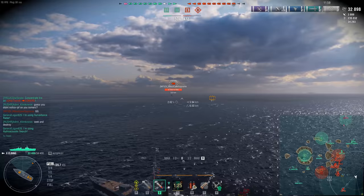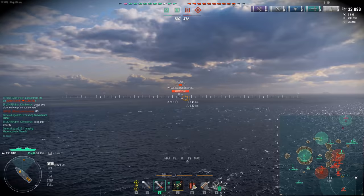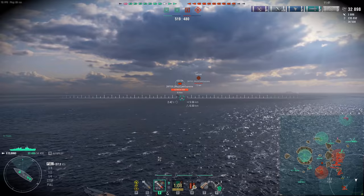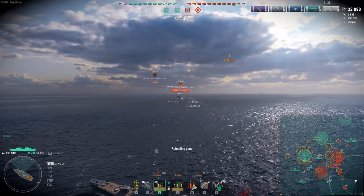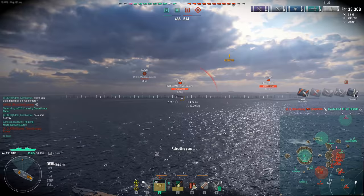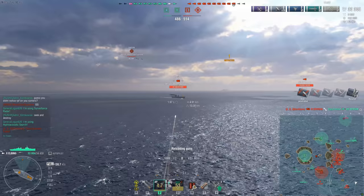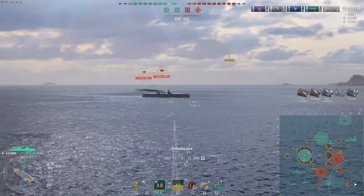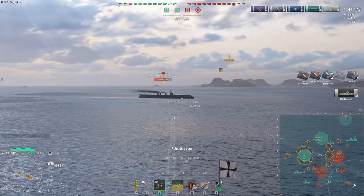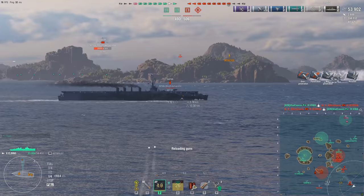Probably the most surprising thing about these ships is that at higher tier their AA is quite good. The Elbing has almost a seven-kilometer AA range without even building into it — that's really good for anything nowadays, let alone a German DD. With DFAA, this has been one of the more effective ships at dealing with FDRs. The seven-kilometer range means FDR's slow planes take a long time to get out of your AA range, and with DFAA going you're throwing a decent amount of flak. It's quite good — pretty surprising.